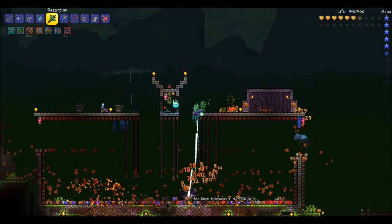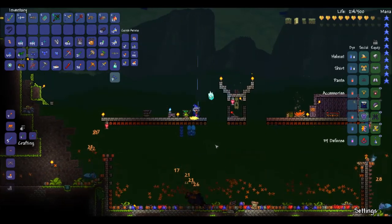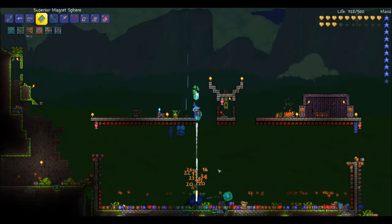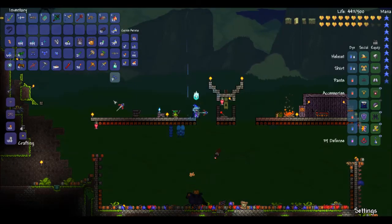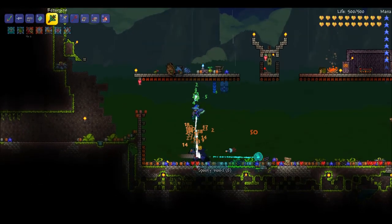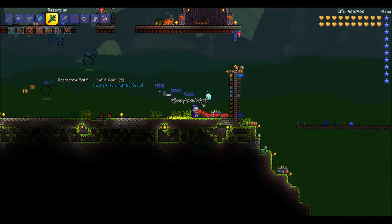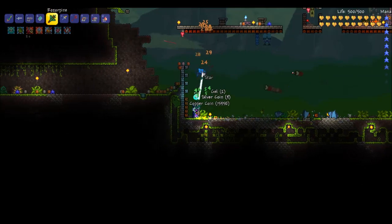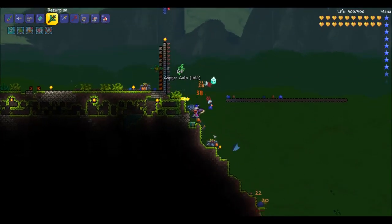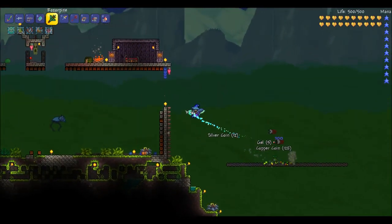Ooh, necromantic scroll. That's the sound of victory for me. Optic staff - I didn't have an optic staff out, did I? Dang it, that would've helped. Alright, what do we got? Scarecrow shirt. Lucky necromantic skull - that's awesome. Now all I need is a Hercules Beetle and I will have a Papyrus Scarab, and that will be very good for summoning.